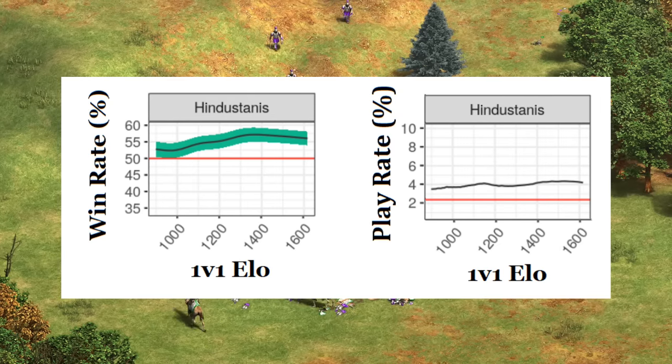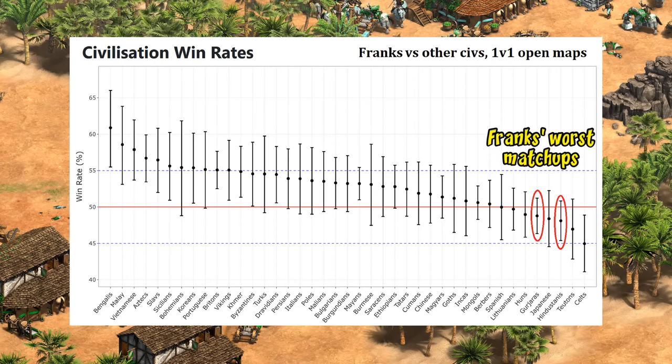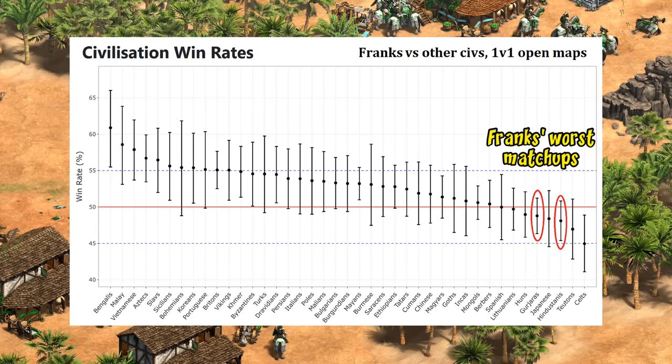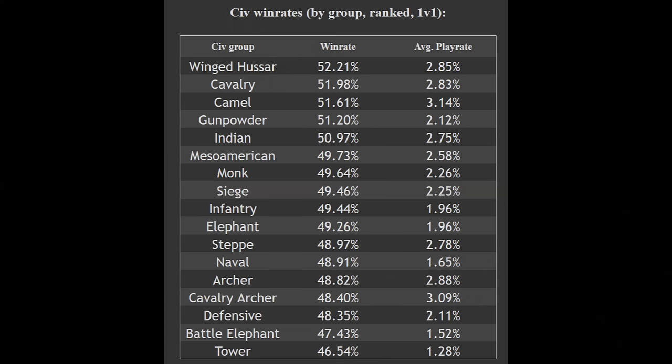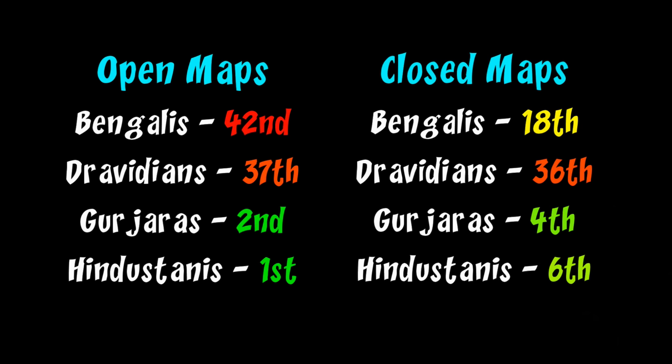Similar to Gurjaras, it's not that Hindustanis are just beating up on Franks and other popular cavalry civilizations. While Hindustanis are favored in that matchup, it's certainly not one of their best. The larger point is the new civs aren't the best because they're beating popular civs like Franks — they're just beating up on everybody. Like Gurjaras, they may warrant a nerf, and especially being strong at higher levels makes them a more likely candidate. Overall, you could argue the Indian civs as a group are collectively well balanced with a combined 51% win rate across all elo ratings and maps. But upon closer inspection, this is really the story of two civs that are too strong and two civs that are too weak, at least on open maps. Bengalis seem to be calling for an early game buff, and Gurjaras and Hindustanis could probably be weakened somewhat if the current trend persists, though they're not outright broken.